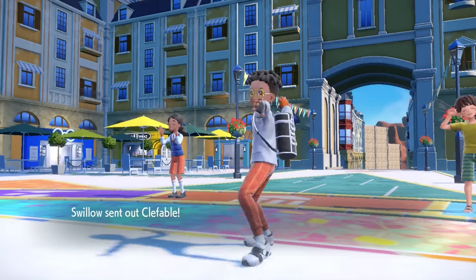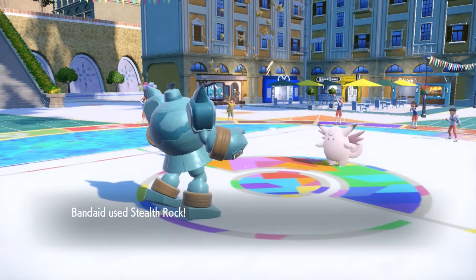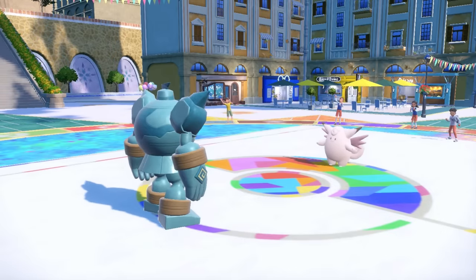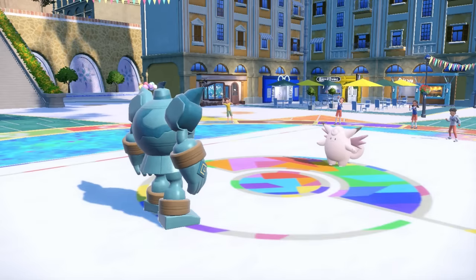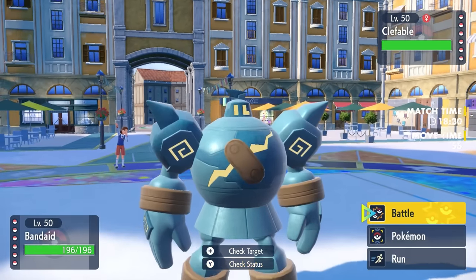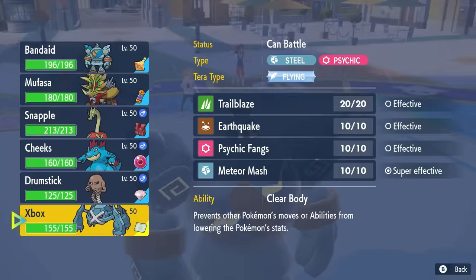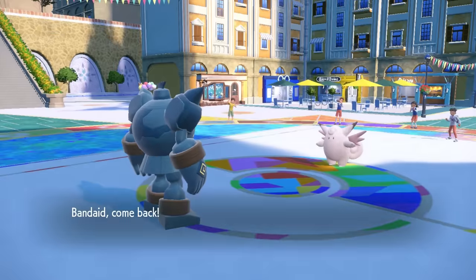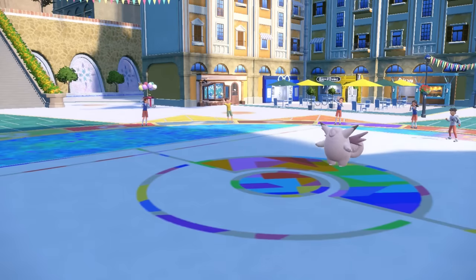Obviously they have to switch — Snorlax is stuck into Belly Drum. In comes Generation 1 fat-ass number two, Clefable, as I take this opportunity to set up Stealth Rock. I'm figuring it's probably a Calm Mind set with Moonblast and Flamethrower coverage. Golurk doesn't have a lot to do here, but I have a big metal monstrosity on my team in the form of Metagross.